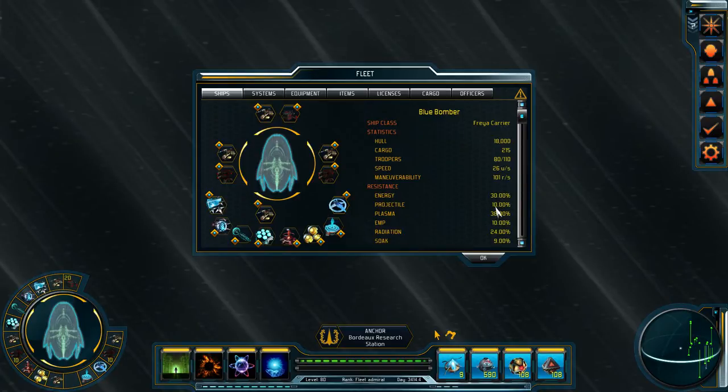I've got projectile resistance here, which is the same but for rail guns, and plasma for plasma cannons. EMP is my resistance to EMP damage — a special damage type that damages only your shields. Radiation is resistance against another special damage type, which is damage that goes through your shields and damages only your ship's hull. Now, this last stat is a very special one: Soak. You can call this your armor or your hull's armor. It's how much damage is absorbed by your hull before it takes actual damage to its health pool. I've got 9% here, so if hit by a weapon that did 100 damage, 9 damage would be negated immediately.